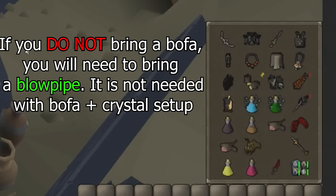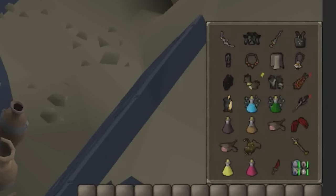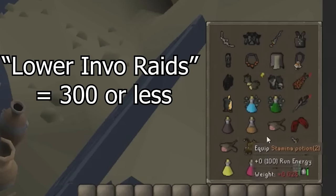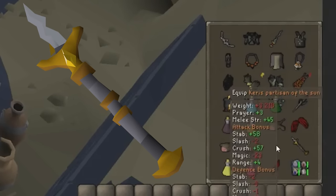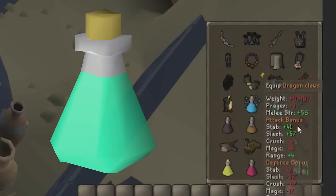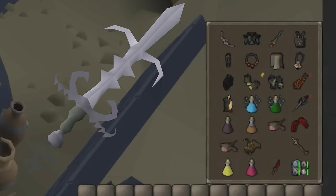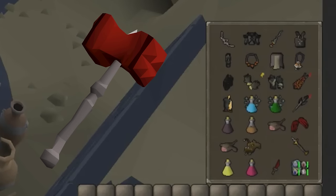That does a surprisingly decent job in this raid. In the melee section, you have basically a Fang. If you don't have a Fang, you can use a Hasta, Dragon Hunter Lance, Dragon Sword, any sort of stab weapon. Even the Blade of Saeldor on stab is really good in this raid, especially at lower invocation raids. Dragon Dagger is a pretty effective spec weapon for the core. Yellow Keris — if you don't have one, just bring more Brews and less Prayer Pots. I'm bringing Dragon Claws because it's just a fun spec weapon. I would normally use the Voidwaker, but another group member is using it. I don't recommend a BGS below about 350 invocation — it's not really necessary, especially if you have a Fang. Dragon Warhammer is useless in this raid.